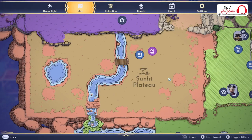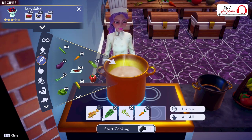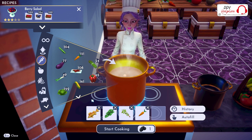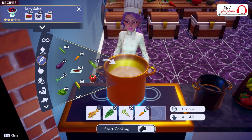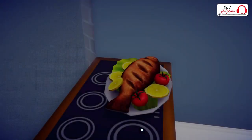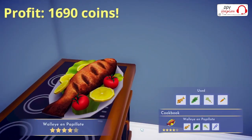Now we go to the Sunlit Plateau. At this moment, you cannot fish for Walleye fish in the Sunlit Plateau yet. I hope this will be accessible with the next update, but if you upgrade Moana's boat, she will catch some Walleye for you. If you cook Walleye fish, basil, oregano and any vegetable — I like to choose carrots — you will get the Walleye en Papillote. And this dish will give you a profit of 1690 coins.